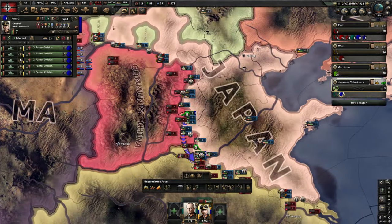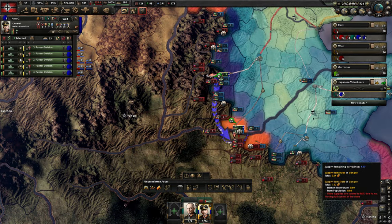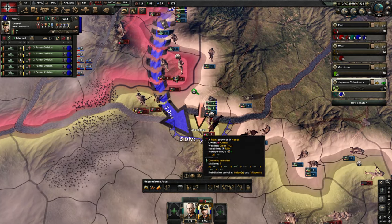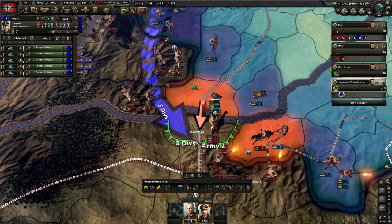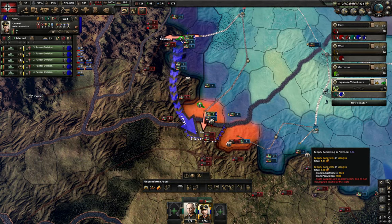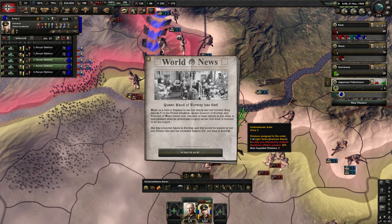I think the goal here was to get the supply hub over here. What are they trying to — oh no! We are going to try to get this supply hub here. I think that is the plan — my tanks are trying to do this.